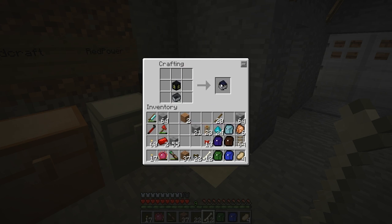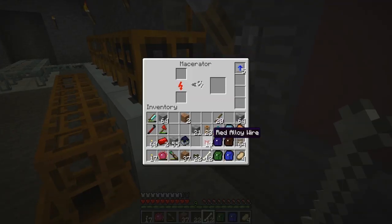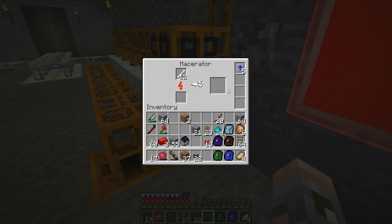I decided to make a world anchor cart as well. I got a bunch of bones here and I'm going to put them in the macerator, because that should give me about 60 bone meal to work with. That should increase the amount of wheat I get quite rapidly. I want to find a way to make a lot of bones — to produce bone meal. I might want to do this using something like equivalent exchange at some point.